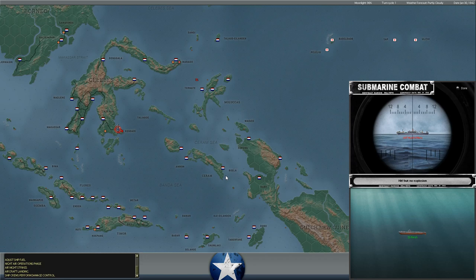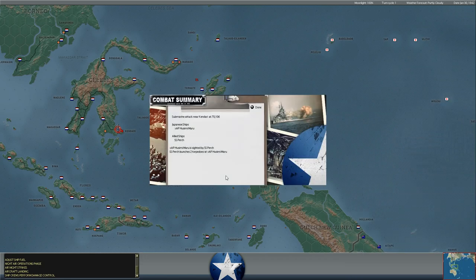Meanwhile, an American submarine is launching torpedoes against a Japanese troop transport, the Hisumi Maru. It got a hit, but ladies and gentlemen, the Mark 14 for you — hit, but no explosion. That is the epitaph on the U.S. submarine fleet in 1941, 42, and 43.